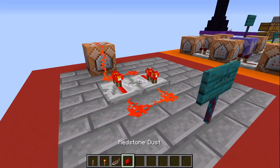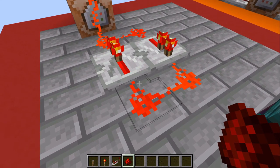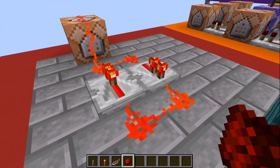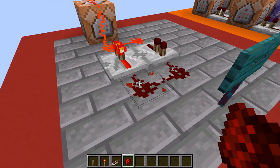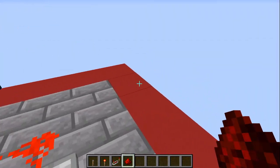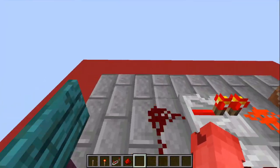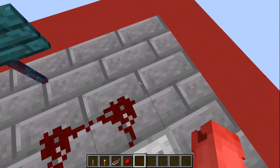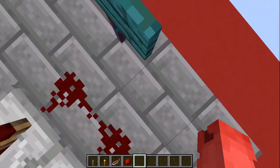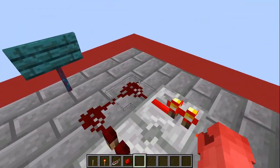Take a piece of redstone dust, break the loop and place it again very quickly to create a redstone loop clock. As you can see, it's now very stuttery — this is not any editing trick. This is literally just the command block teleporting me to myself over and over again, and it's very, very stuttery.